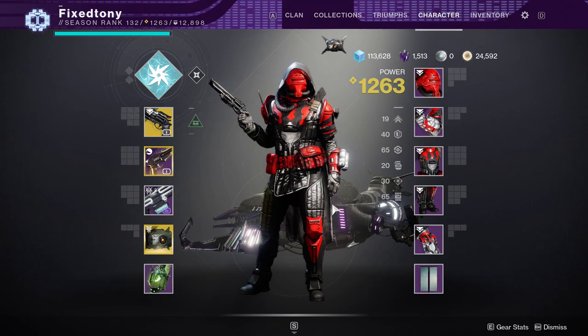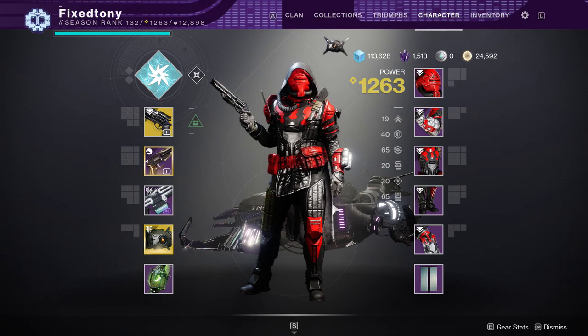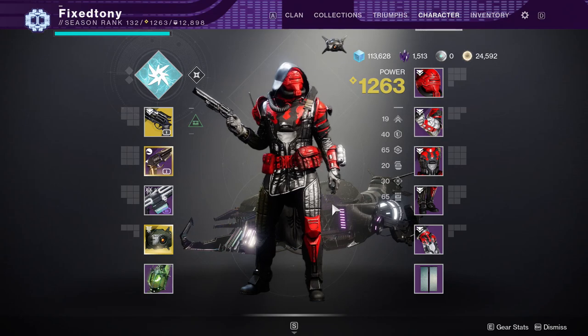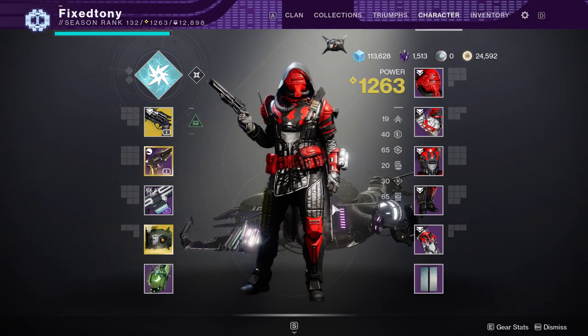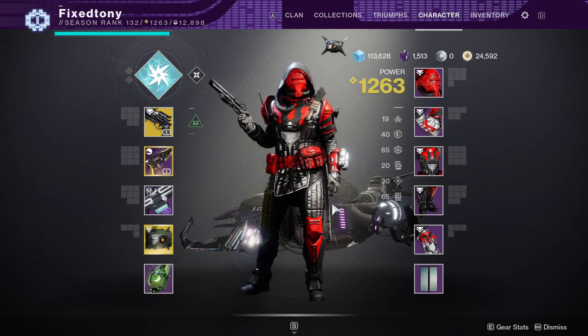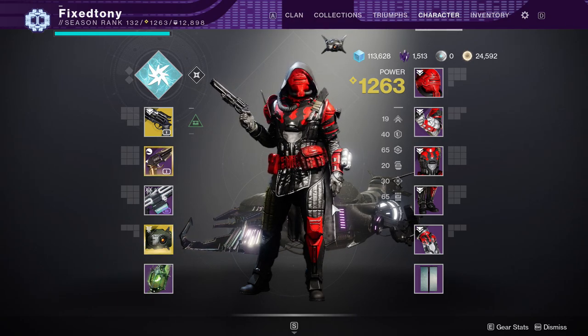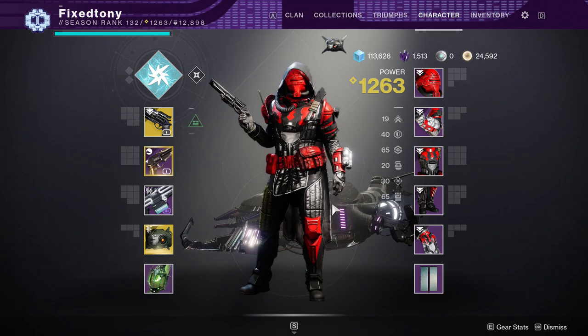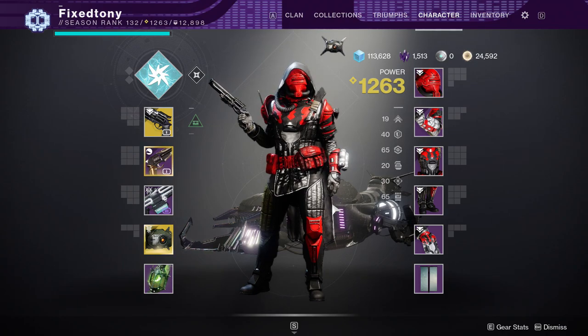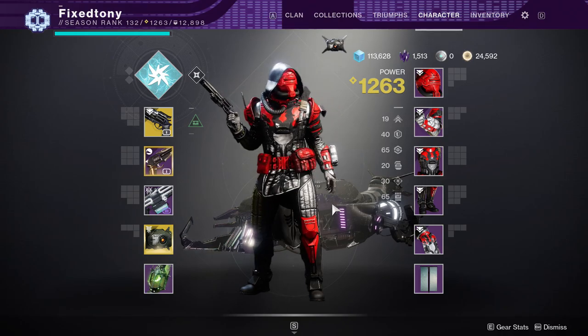All the core activity armor sets shader differently but they're the same, and that's the unfortunate part — because you can't even choose a favorite between them. They could have given us Shaxx-themed armor, or Drifter-themed armor for gambit, or Zavala-themed armor for vanguard. It's not really hard. Anyway, be safe guys given what's happening in the world, and I will see you guys later.